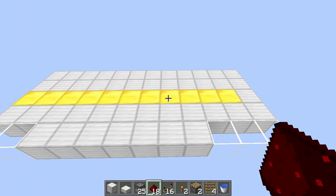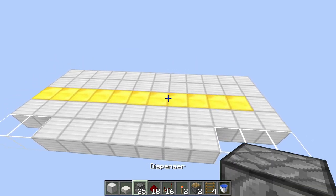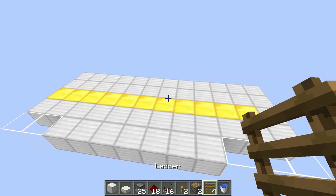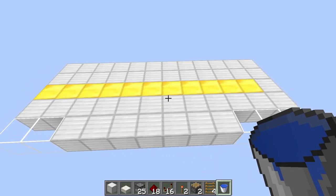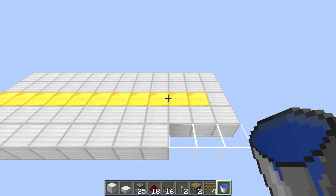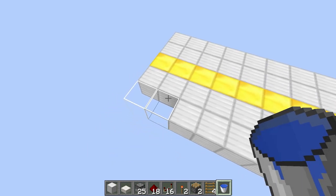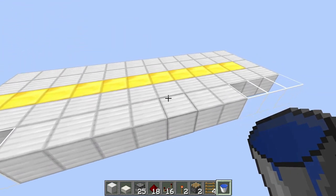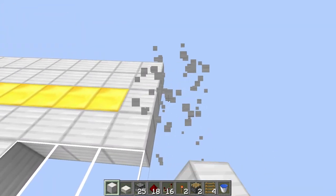Now on to the tutorial. You're going to need a 5x12 area, some building blocks, slabs, 25 dispensers, 18 redstone, 16 redstone repeaters, two redstone torches, two pistons, four ladders, a water source block, and a stone button. The gold area represents the center of your cannon — from the propellant to the barrel. Glass represents places where there are no blocks. The button will be placed here.